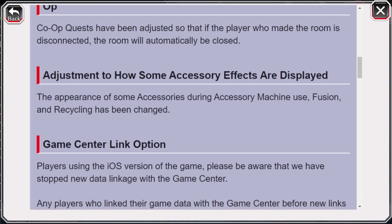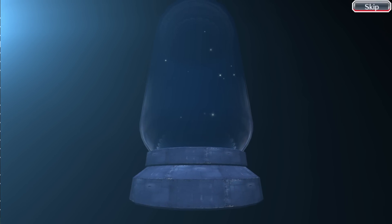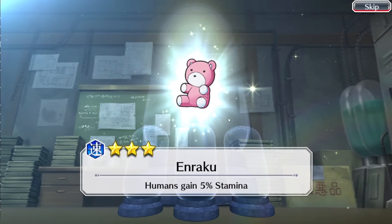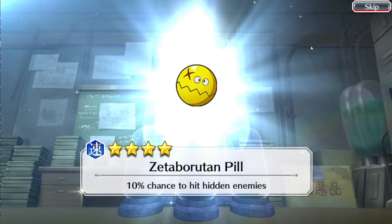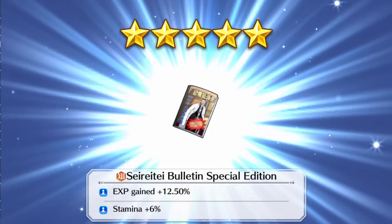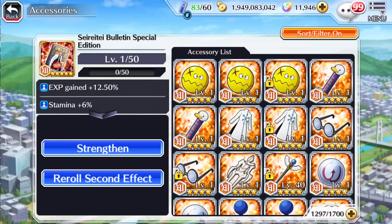This one's potentially controversial — we have adjustments to how some accessory effects are displayed. The appearance of some accessories during the accessory machine use, fusion, and recycling have been changed. No longer can we see the 3D models of accessories — it looks worse now. Going from 3D models to just a simple PNG does make it look a lot worse. At the same time, I'm not really that stressed about it. A lot of times when we are doing accessory stuff — summoning, doing fusions — we always end up skipping it anyway. I can see why K-Lab are doing it: they're introducing new accessories in the future, and if it means they don't have to waste time doing a 3D model for an accessory that we never really get to look at, and it means they can make more accessories at a faster pace, then I guess it's good. I do prefer the 3D models, but it really doesn't affect how I play the game.